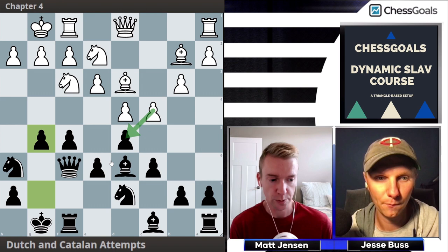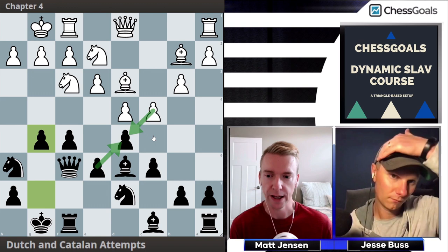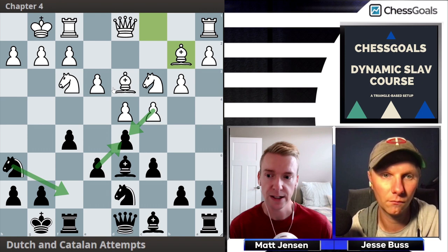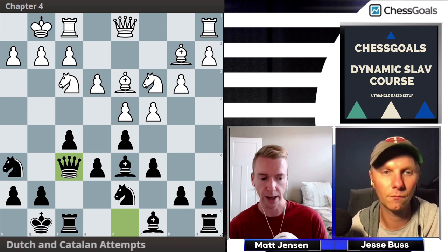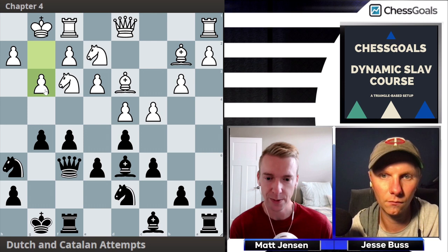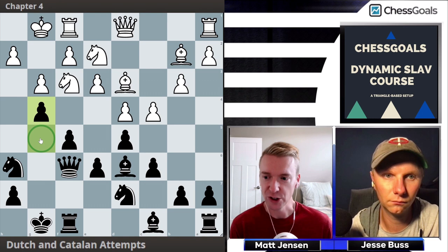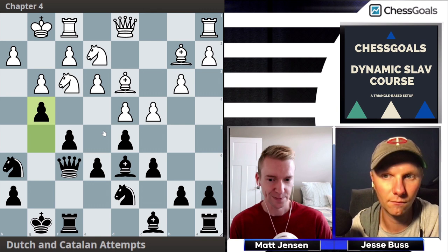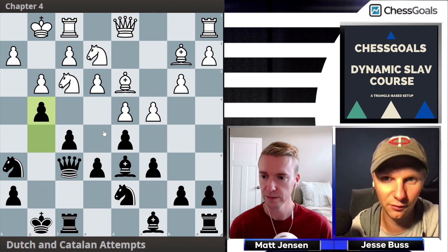One key point: you want the f5 pawn defended. If cxd is played by White, Black should almost always take with the e-pawn. Starting with Qf6 defends f5 first — without it, after cxd, Black can't play exd because the bishop wins the f5 pawn. Fast-forwarding to the g3 line — the most common move for White — Black kicks with g4, opening the g5 square for the h6 knight.